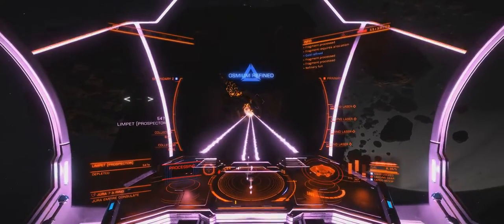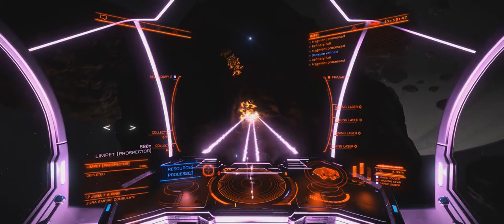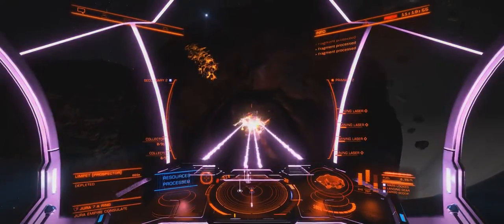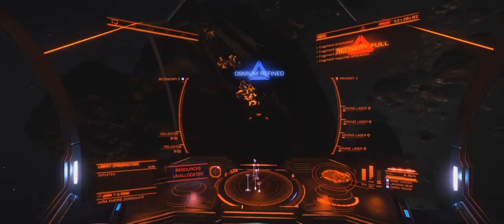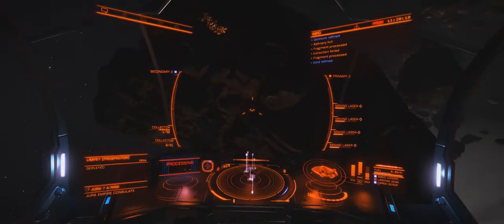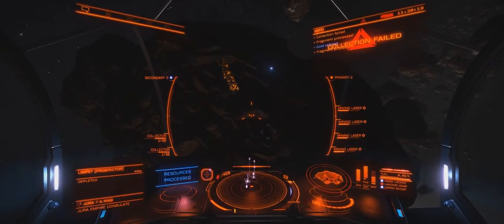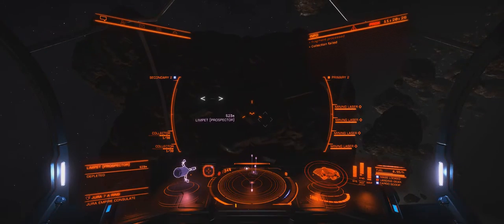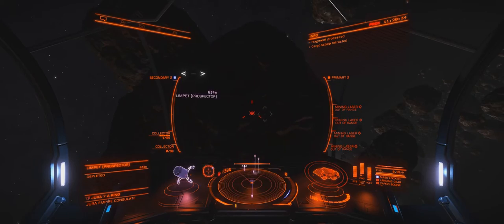If you see an asteroid that has 50% gold but also a bunch of minerals you don't want, despite all that gold I actually let it go - because it's going to be tedious and it's going to take more time to filter out the minerals I don't want. So I'm better off going after asteroids that just have the stuff I want. The beauty of having the prospector there is it also tells you when there are no more minerals left - so you just wait for your collectors to finish and then you're on your way.